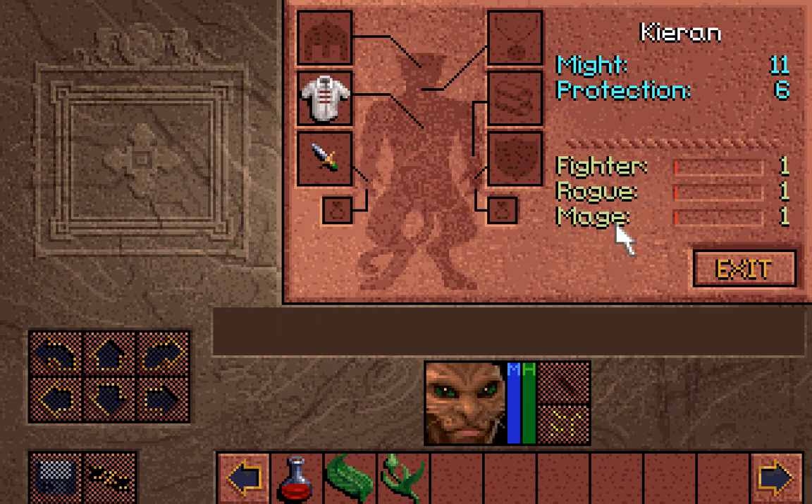Fighter, Rogue and Mage being one apiece — there are three sort of classes in the game that you can level up. You level up Fighter by landing hits with melee weapons, basically as a fighter effectively. Rogue, you level up by attacking with ranged weapons, and it also impacts what locks you can pick with lockpicks. And Mage, you increase by casting offensive spells against targets. I'm not quite sure if you get it by using healing magic as well — I'm sure I'll find out as we go through.